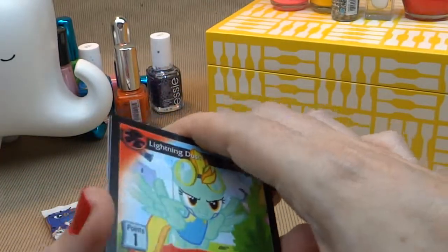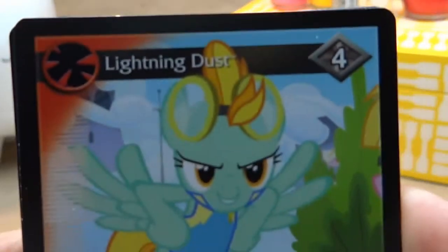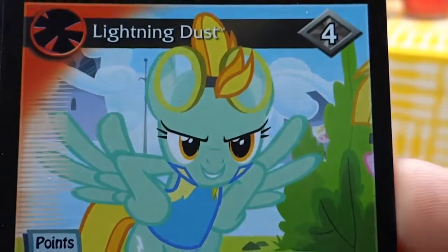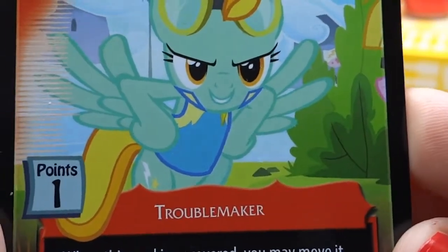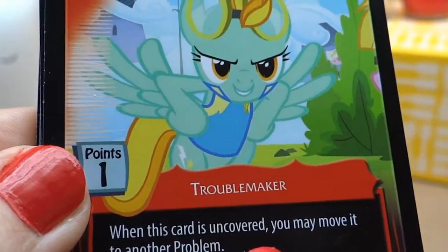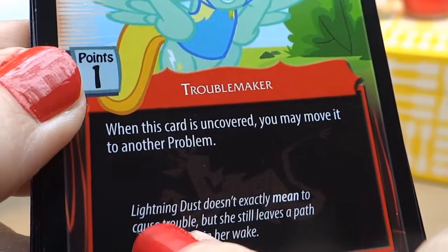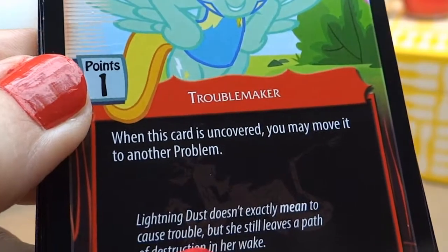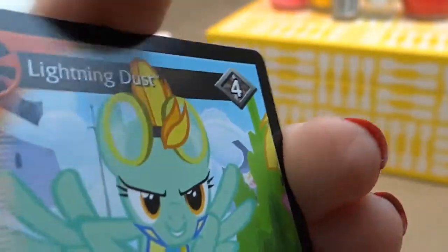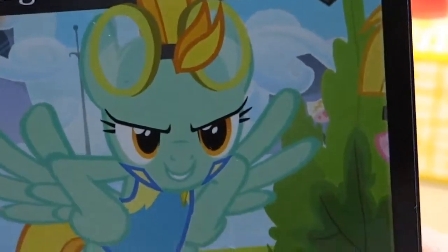Inside we have Lightning Dust. Let's see if you can get a better shot of that so you can really check her in. Love the eyelashes — check out those, those are pretty fierce. And she is a troublemaker. It says troublemaker here. When this card is uncovered, you may move it to another problem. Underneath it says: Lightning Dust doesn't exactly mean to cause trouble, but she still leaves a path of destruction in her wake. There is the fancy Lightning Dust with her fabulous eyelashes.